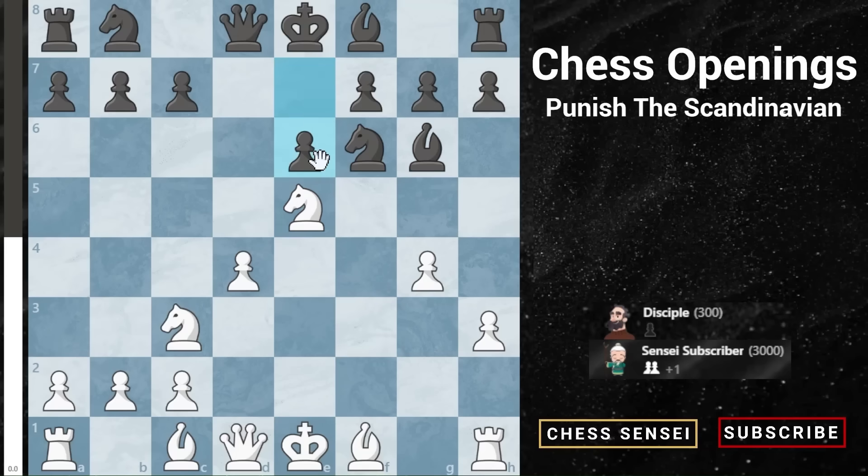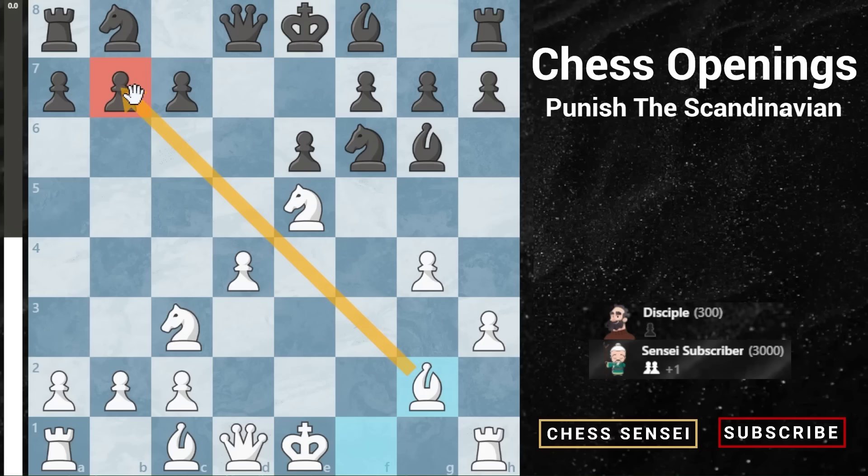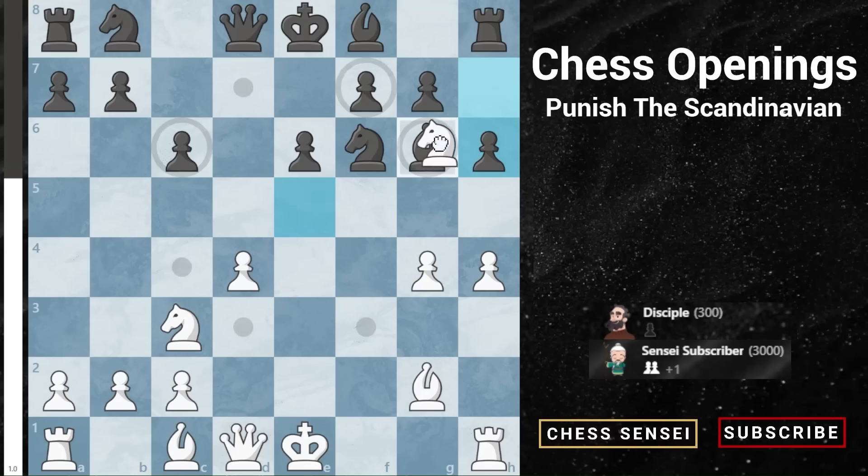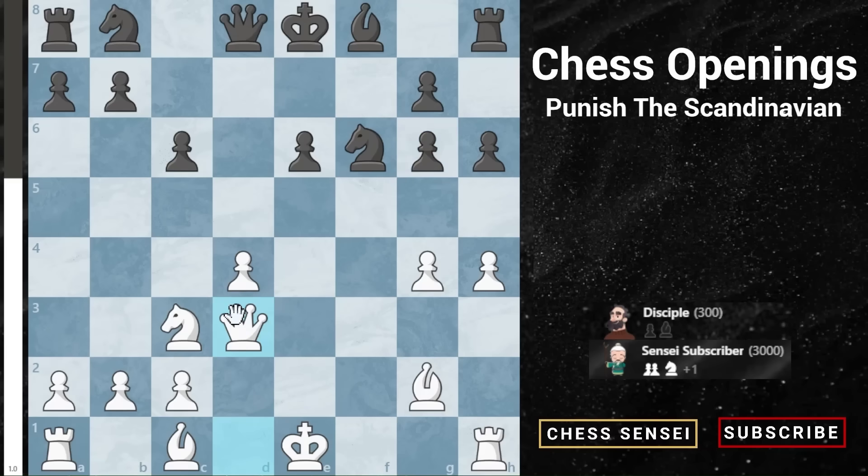Generally they'll play e6 — that is the best move. Go bishop g2 targeting b7; if they let you take that they're in trouble, so they'll likely play c6 to prevent it. Now you go h4 threatening h5, and a lot of people will very quickly play h6. If you play h5 they'll go bishop h7, and you've cornered them into a mistake because after you capture the bishop they have a glaring weakness on g6. If you play queen d3 here they are very low on options.